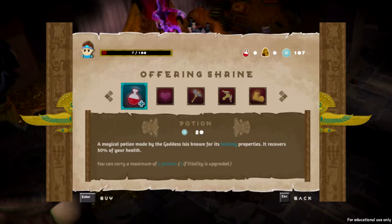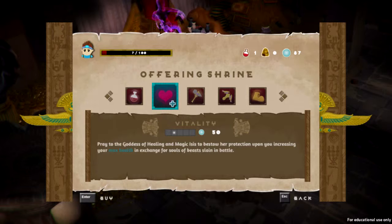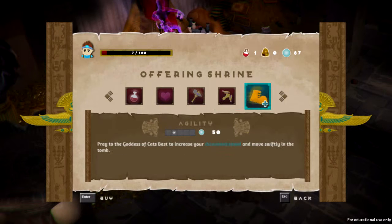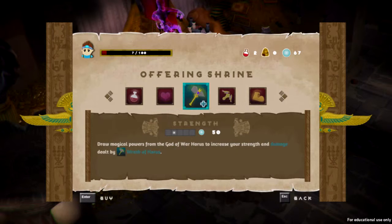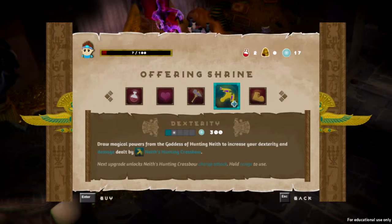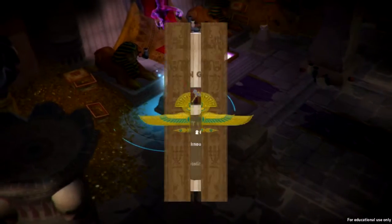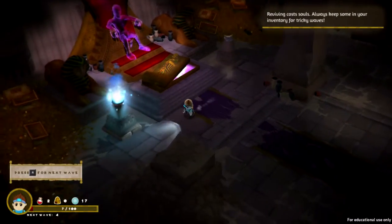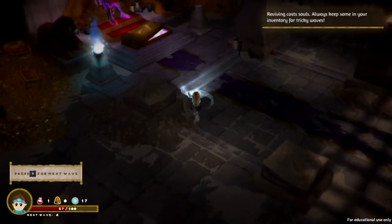Here is a store where you can buy upgrades with your souls. You can buy some potions — I probably want to get a couple. You can increase your health, upgrade your war axe, increase your movement speed — that would also be good. Maybe we can increase our bow strength a little bit. So I can't actually heal after a wave, which kind of sucks.